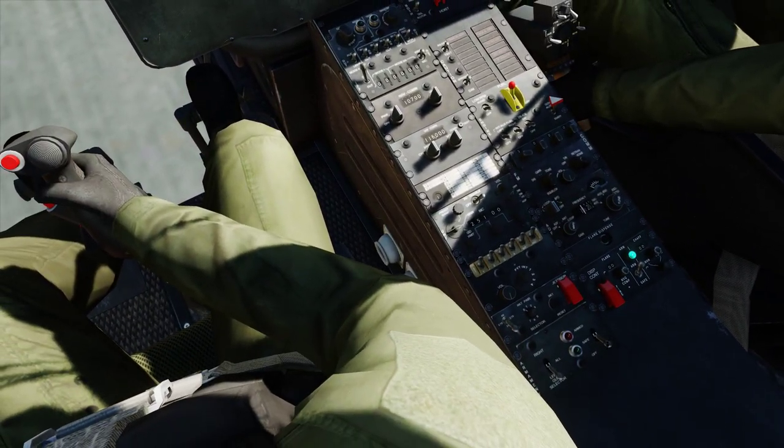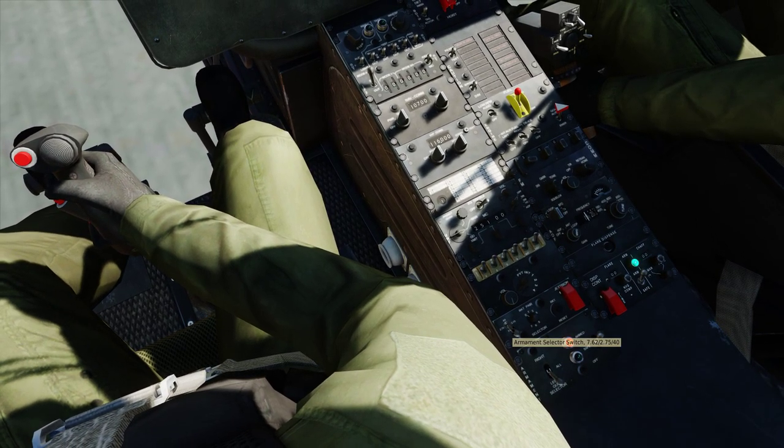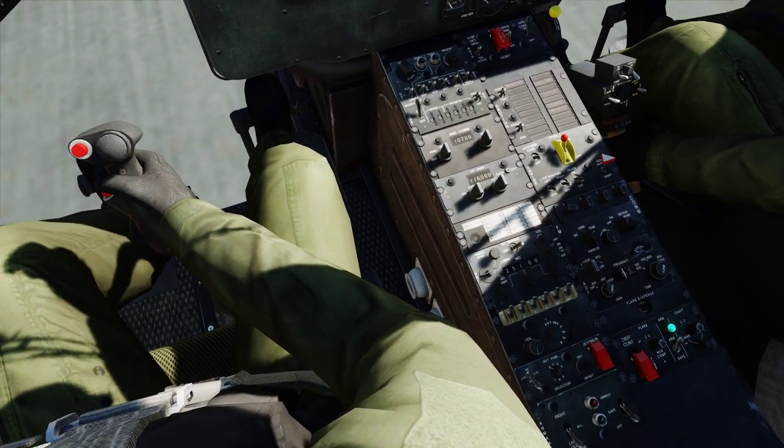On the weapons panel, these are the weapons armed switches — but we don't have any weapons anyway, so we can turn all that off. We're ignoring that today.